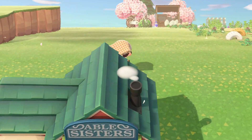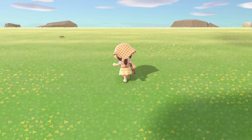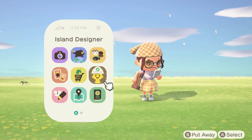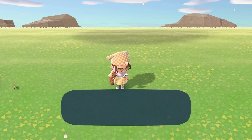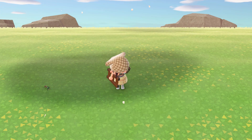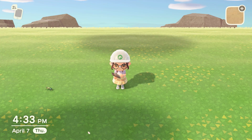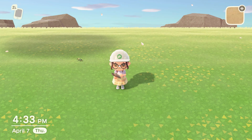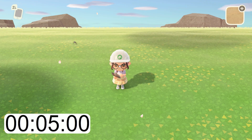I want to get these shops out of the way, because once I get those in their proper locations, that's the last thing I have to do as far as terraforming and placement goes. So that's the plan for today. Let's go ahead and open up the Island Designer. We're gonna get started and see how this goes. I'm kind of nervous. Let me grab a timer on my phone — timer's ready to go in three, two, one. Timer started.